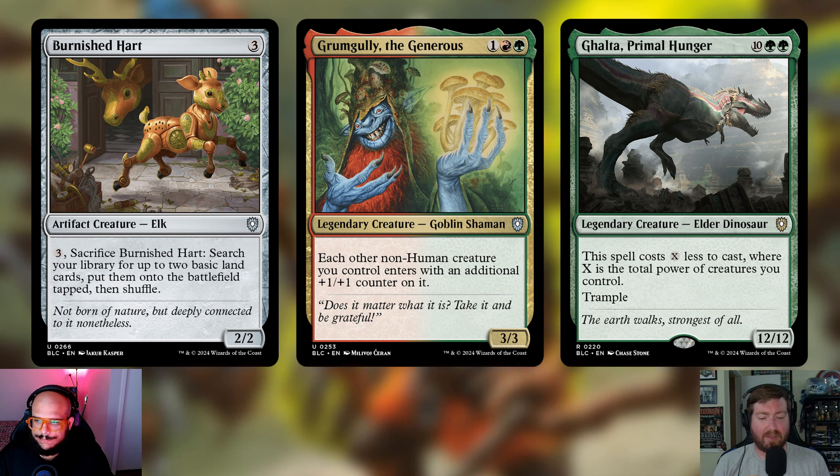Grumgully the Generous is also an uncommon for a reason — one red and one green for a 3/3 legendary creature Goblin Shaman. Each other non-Human creature you control enters with an additional +1/+1 counter. It's a cool card, but one extra counter is not going to make this deck any scarier than it already is, and in the long run it's really not doing much here.